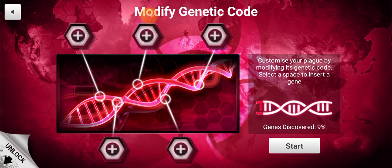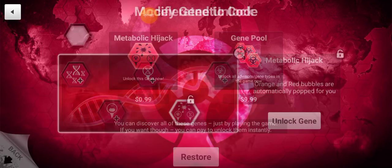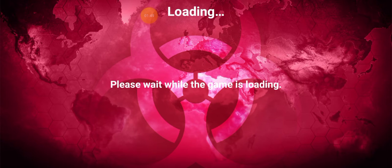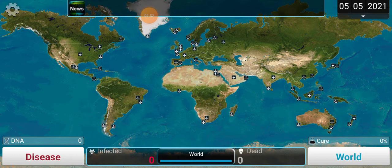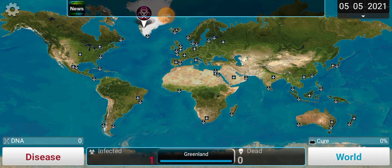I've unlocked lots of genes but I need to pay money for those, so I'll skip that. Let's start our plague! The best strategy in Plague Inc. is to start in a country that's really hard to infect, like Greenland. You get that country done first and then infect all the others from there.